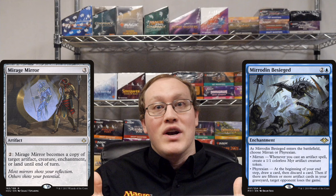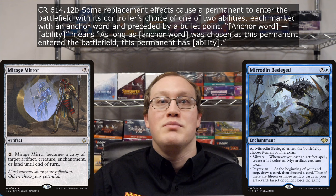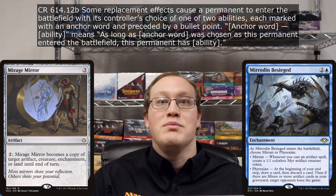Only one problem with that — the Mirage Mirror isn't actually entering the battlefield. It's already there. Accordingly, you won't get to choose Mirrans or Phyrexians at all for the Mirage Mirror. As you can see here, the template used on Mirrodin Besieged means that it has the Mirran ability as long as you chose Mirran, and it has the Phyrexian ability as long as you chose Phyrexian. And of course, that means that if you chose neither of these, you get nothing.